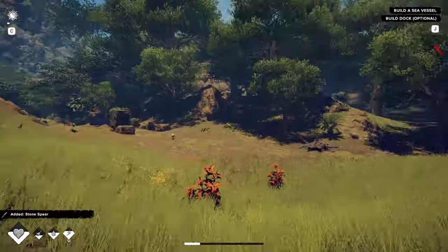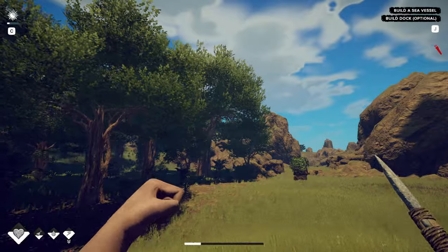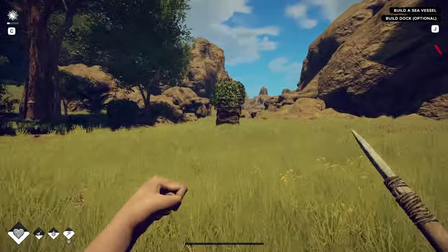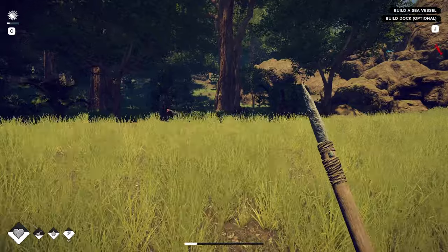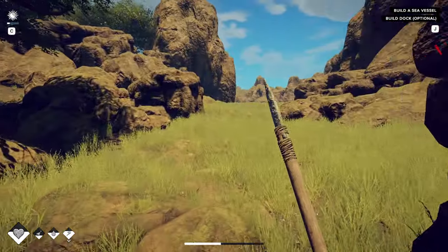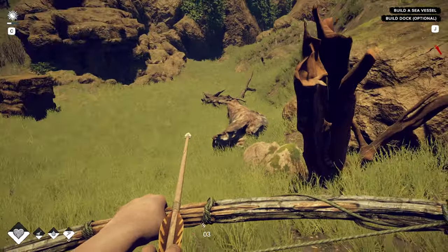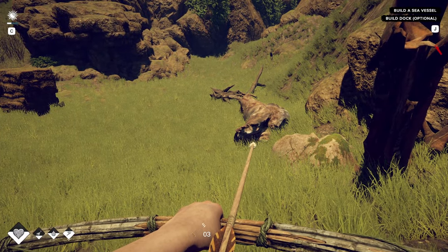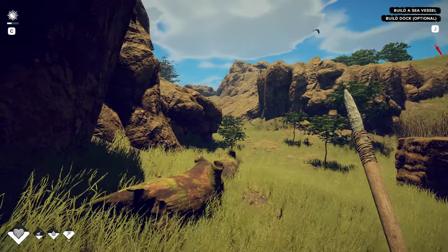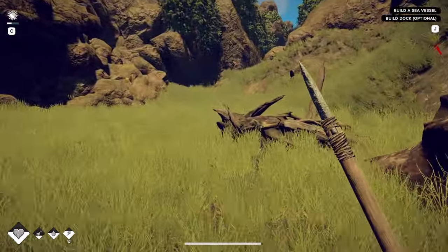Let's get out of here and go back to this tree. If I see another one of these big branch trees I'll show you what I'm talking about — they're very specific looking. Look at all these stupid little dog things. We gotta take them out one at a time.